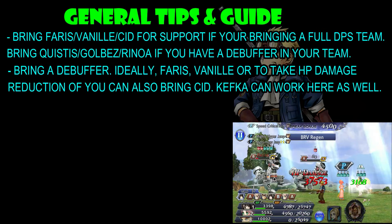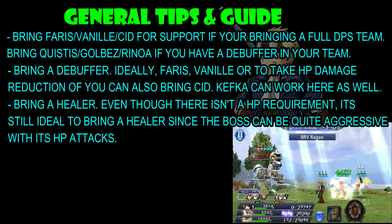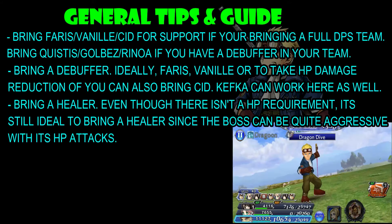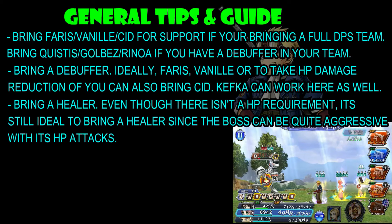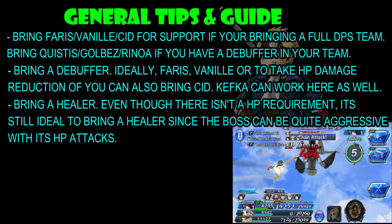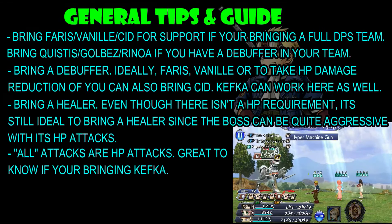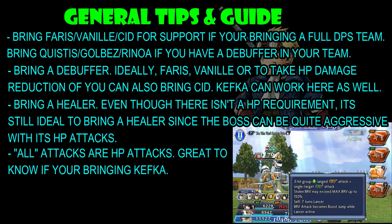The next tip is to obviously bring in a healer. Even though there isn't an HP requirement in this fight, it's still ideal to bring a healer since the boss can be quite aggressive with its HP attacks, especially if you're not bringing Kefka. You'll get a higher score especially if you don't take any HP attacks. When it goes Run Amok, they do get pretty aggressive, so ideally bringing a healer will help with your clear. All the all attacks are HP attacks, and it's great if you're bringing Kefka — you can just bring them in when you know it's going to happen.